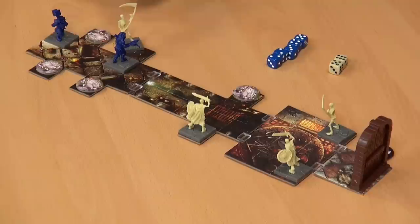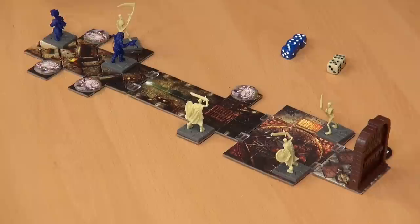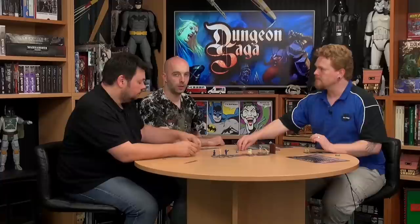First, we get rid of the feeble dice — the ones that don't penetrate the armor of what you're fighting. The skeleton's armor is two, so I need more than two, meaning twos and below come away. Then we compare dice — my six beats your five, my five beats your four. Which means you hit for one point.